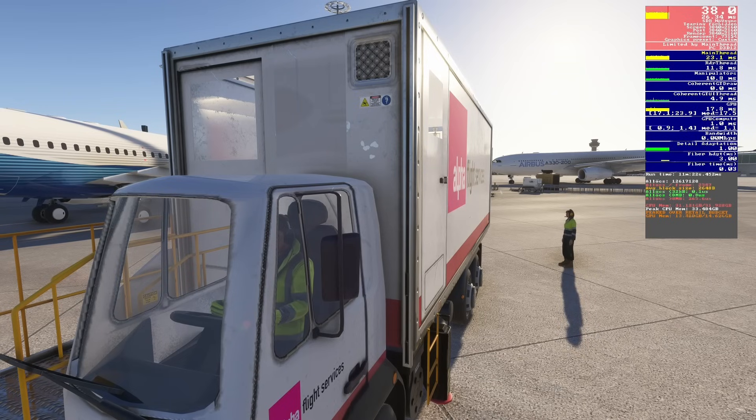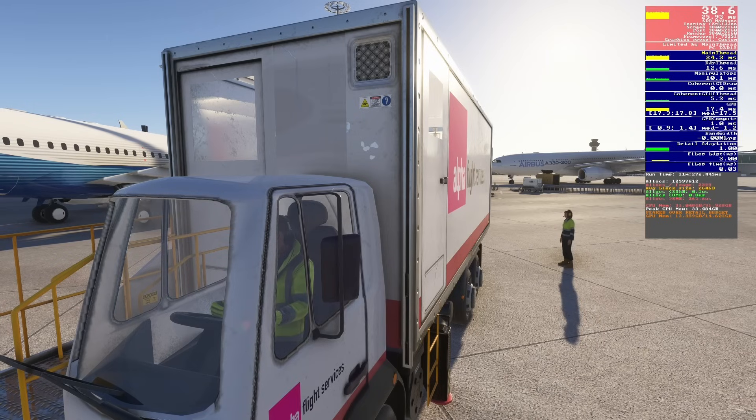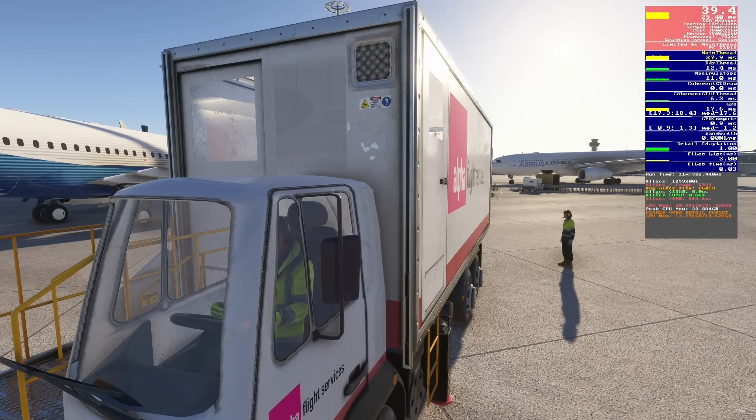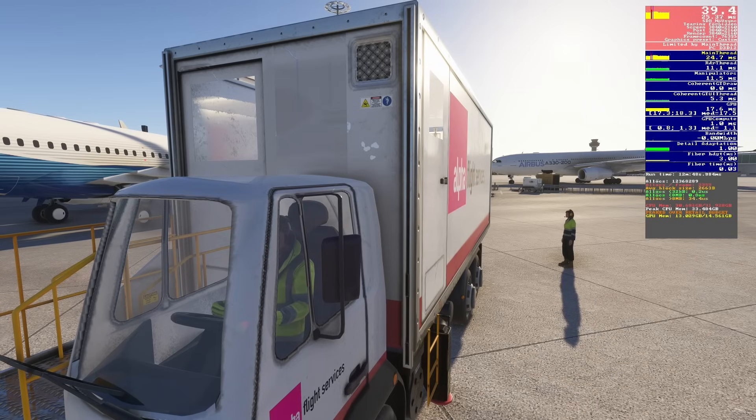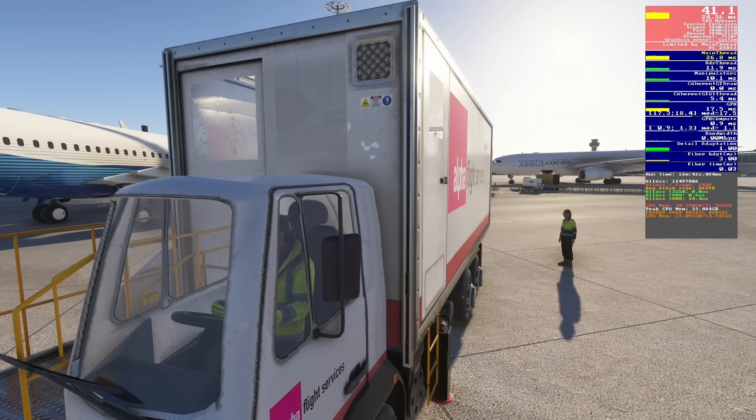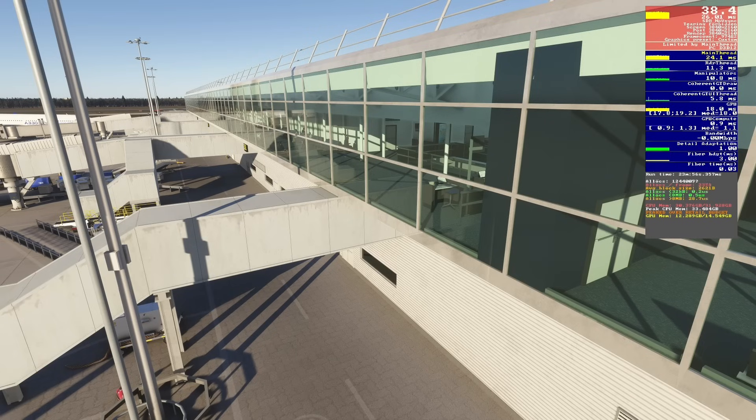On to anisotropic filtering, which can improve the look of things at a distance and at steep angles — hence we're looking at the sign writing down the body of this truck. We're on the highest preset, 16X. Turning it off, the quality of the text on the side of the truck looks a lot worse to my eyes, but the FPS hasn't changed at all. Having checked through all the settings between off and 16X, 16X looked the best with no performance hits. I'd recommend 16X.